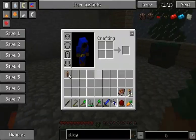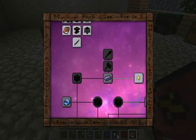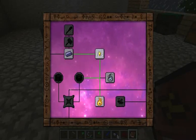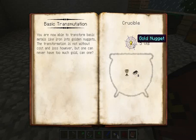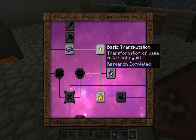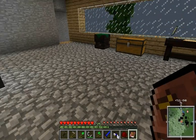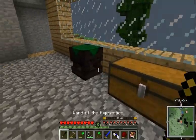Our next advancement is in the Thaumcraft room. I did a little bit of research over the break and I got the basic transmutation research. Basically what it does is in the crucible, if we put in one Aer and two Metallum, we can get gold nuggets. So that's kind of cool. And that's the basic transmutation. Now, as we start researching more, we're going to get more transmutations for all the different kinds of metal.